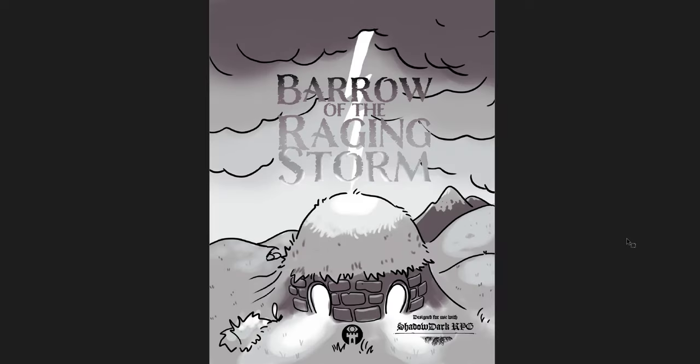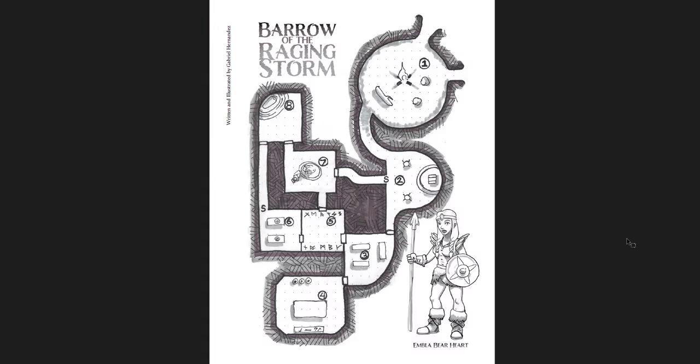The fourth is Barrow of the Raging Storm, for Shadow Dark — only four pages, but awesome. Written and illustrated by Gabriel Hernandez. It's got a great central idea and I love the art and the map. The dungeon has a central path through rooms one, two, three, five, six, but there are secret doors in rooms two and six that provide a loop option if players find them. I might even make the secret door in room two open, so they know they can loop it, and keep the one in room six as something to find.